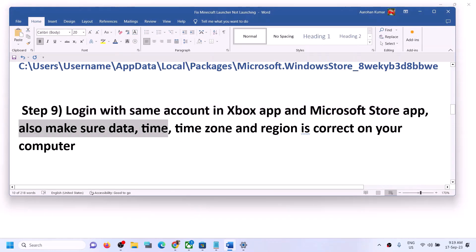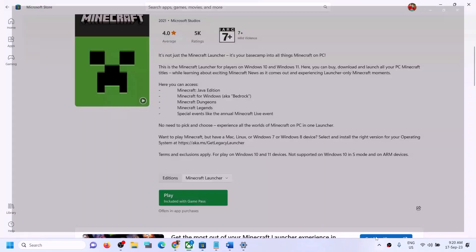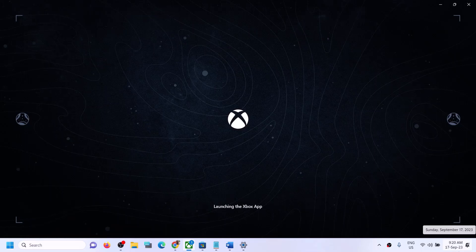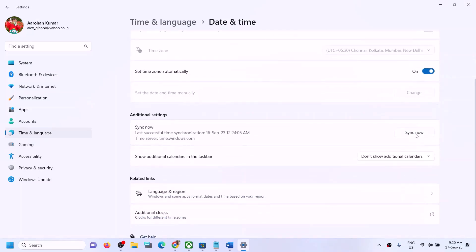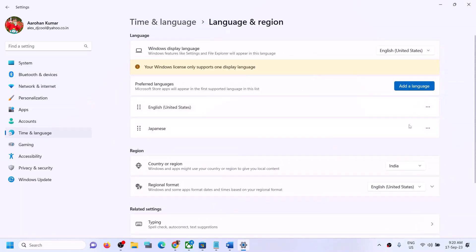The next step is to make sure the date, time, time zone, and region are correct. Right-click on the date and time in the bottom right and click 'Adjust Date and Time'. Make sure 'Set time automatically' is on and 'Set time zone automatically' is on. Click 'Sync Now'. Then go to Time and Language > Region and make sure the correct country is selected.